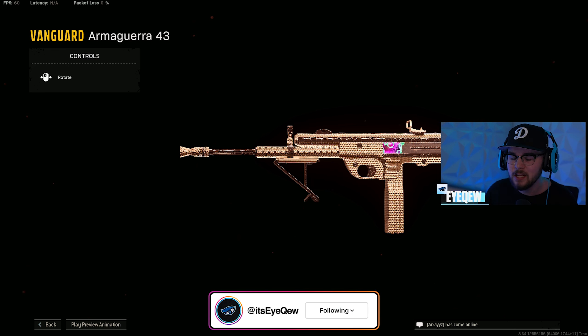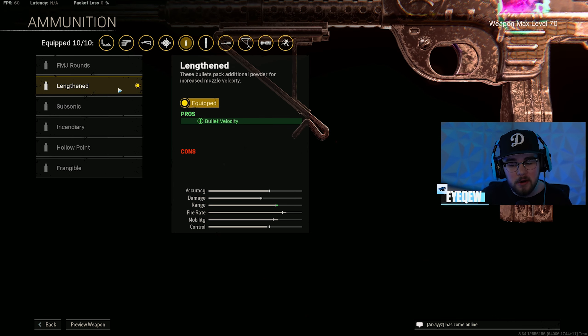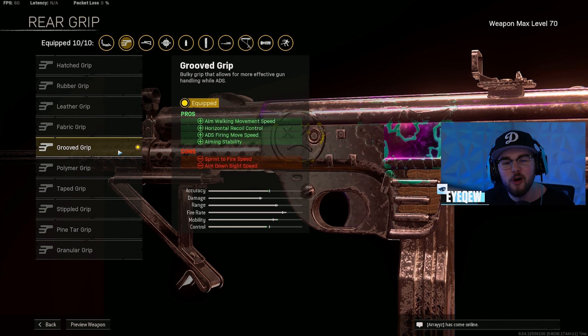You have the Mark 6 Skeletal as well giving you even more ADS speed and movement speed, making it so you're gliding around the map and you're more snappy. Then you have the 9mm 55-round mag giving you that mag size which is always more than helpful — it does slow you down a little but the mag size is essential because you're definitely burning through your ammo. Mixing in with the barrel, you have the Lengthened ammo type giving you more bullet velocity, getting closer to hitscan, and then you have the Grooved Grip giving you aiming stability, ADS firing move speed, horizontal recoil control, and aim walking movement speed — making you more of a beam with even more strafe speed.